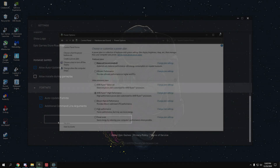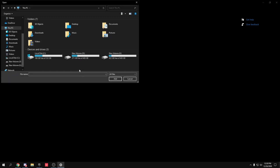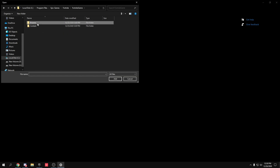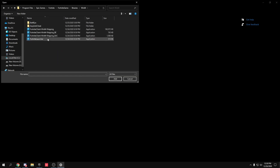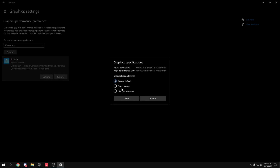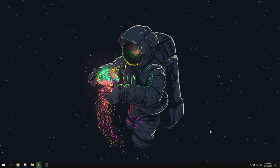To optimize your GPU for Fortnite, search 'Graphics Settings' in Windows and press Enter. Click Browse, navigate to your Fortnite install: C drive → Program Files → Epic Games → Fortnite → FortniteGame → Binaries → Win64. Select FortniteClient-Win64-Shipping.exe (the largest one), double-click to add it, click Options, select High Performance, and click Save. This gives Fortnite the highest GPU priority.